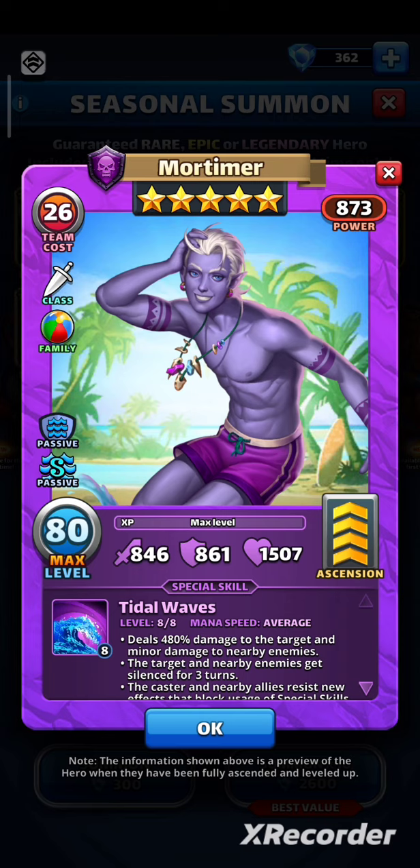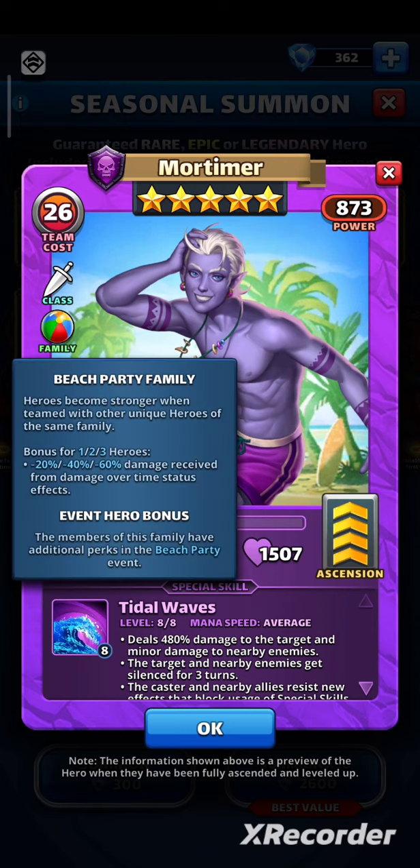Mortimer is a Dark Faction Rogue — great class. If you give him emblems, he will have a chance to dodge direct damage from special skills. He's part of the Beach Party family, so this gives him a bonus. For 1, 2, or 3 tier heroes, minus 20, minus 40, or minus 60% damage received from damage over time status effects. Not game-changing, but cool.